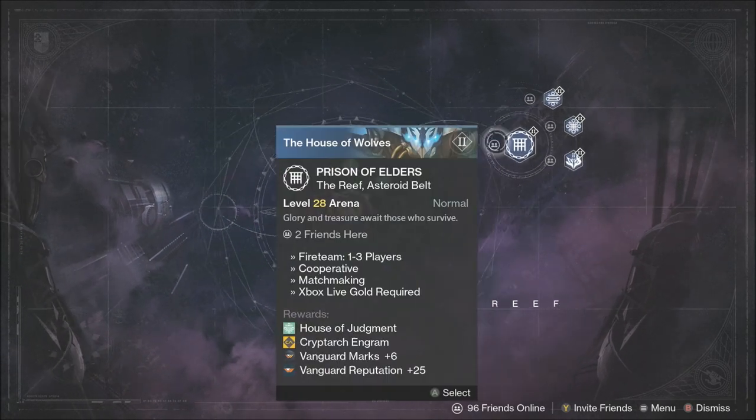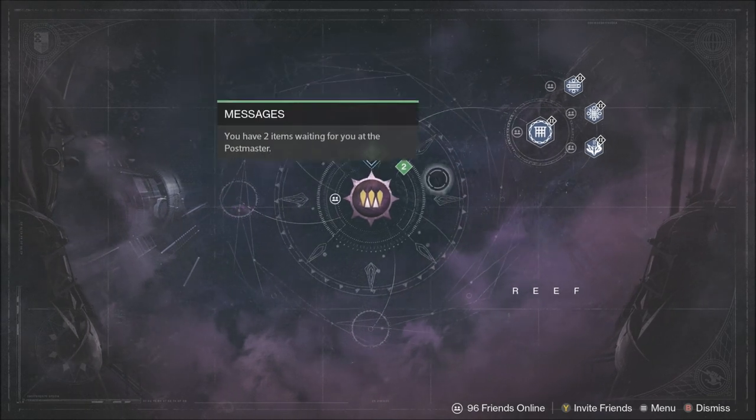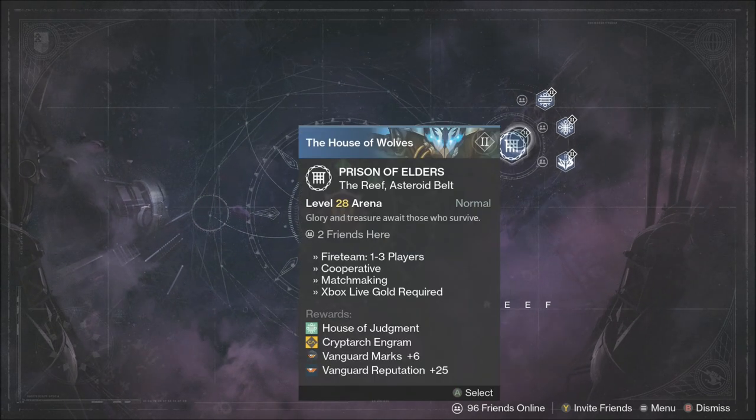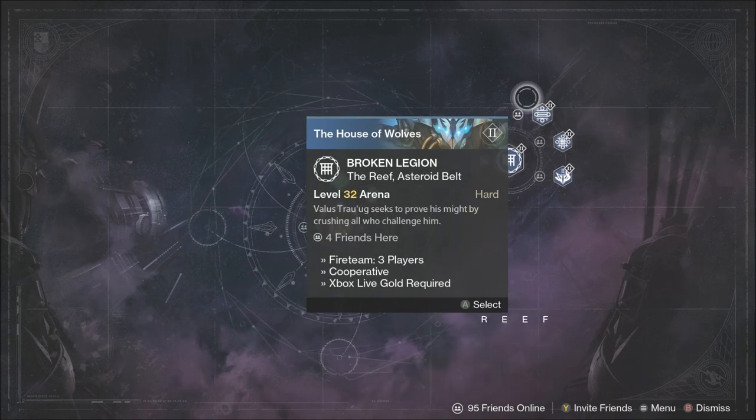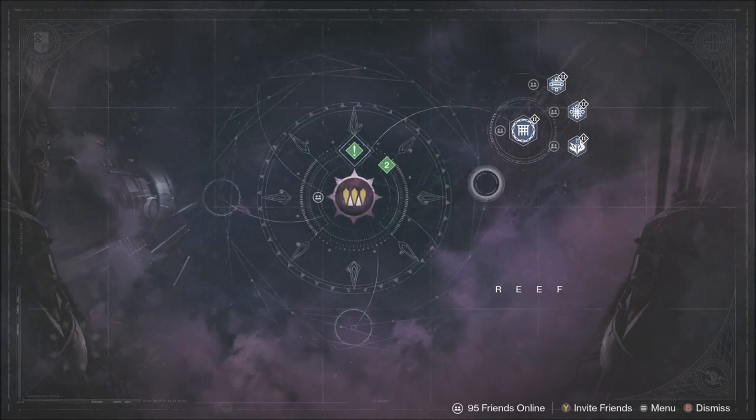If you have a friend who already has this unlocked, what you can do is take your friends who haven't done the story missions into the level 28 arena — the Prison of Elders arena. Take them in there, then swap accounts onto your account that needs to get in, because once people are in there the game can't kick them out. You just need one person who has it unlocked to get you in. Together you beat level 28, and then you'll be allowed into 32, 34, and 35.